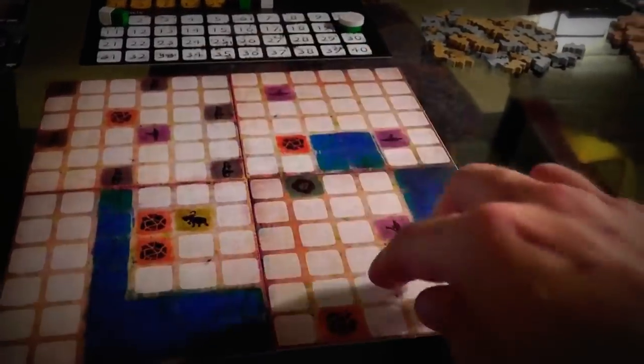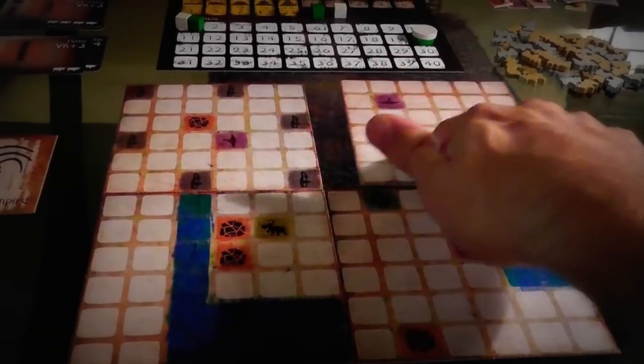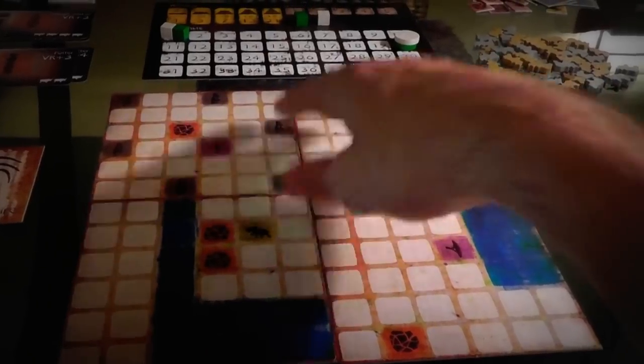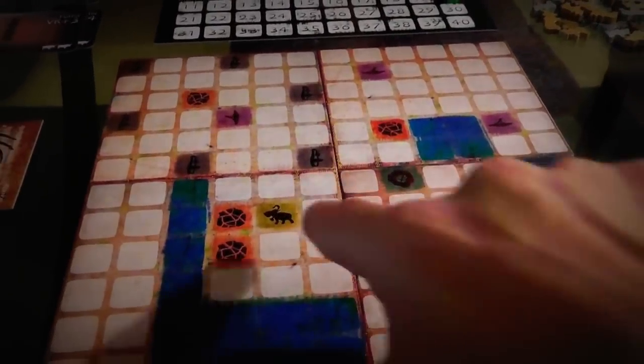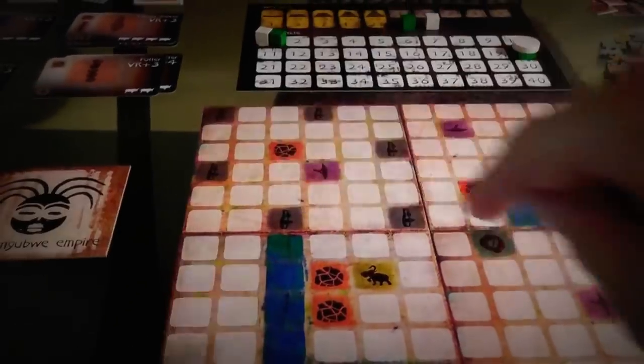To get those resources, you'll notice on the map — this is a randomly generated map for 2 players; more players means more tiles spread out. In this 2-player game, we've got some clay pits over here, one place to hunt elephants for ivory, a few forests, one diamond mine, and there are 6 start spots you can choose.